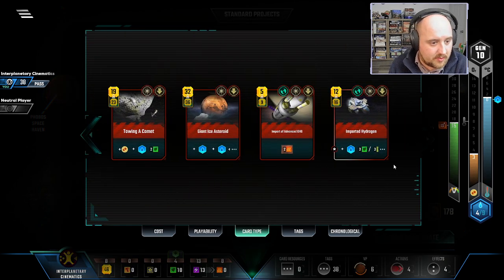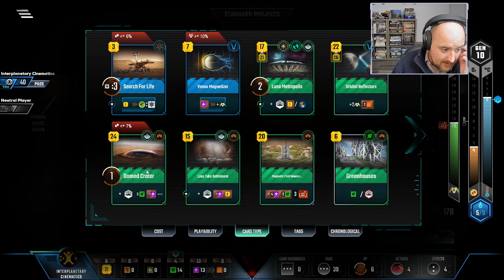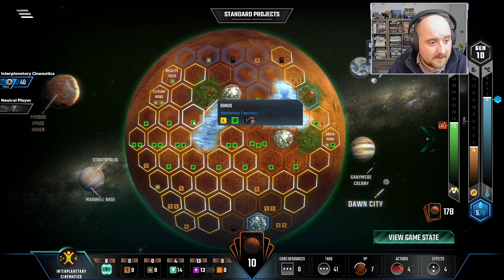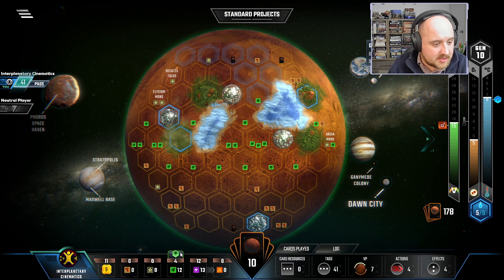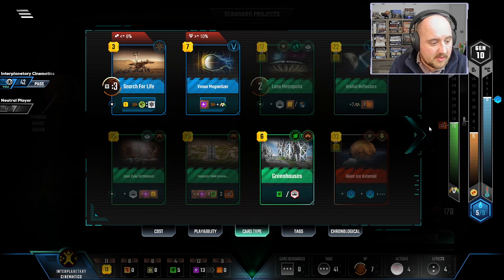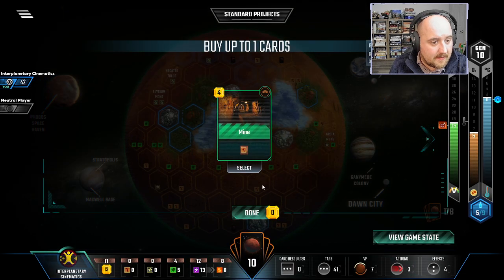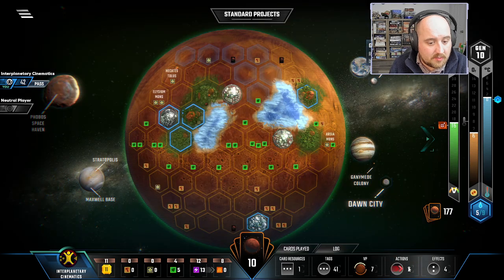Do I put a Domed Crater here? I don't have any one-point animals. I think I play Towing a Comet here, then get the Domed Crater — this gives up one adjacency but going here gets me more. I think I just maximize the number of available adjacencies. Get some money back — I can play Greenhouses right now for an extra. But let's not — a mine way too late for that; this is not a metals run. Then we keep pushing Venus.